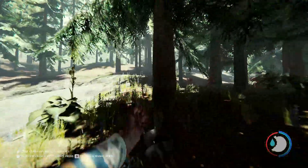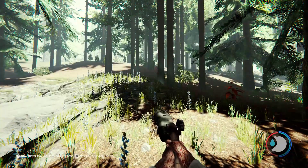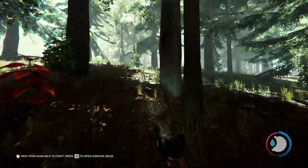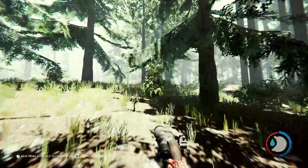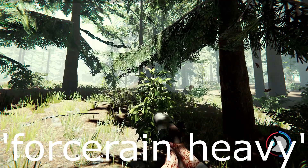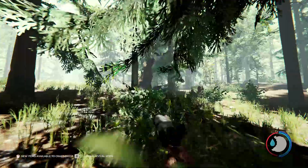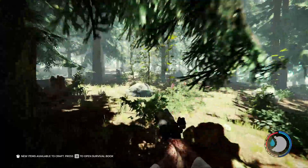Moving on, we have environmental commands. You can type 'forcerain heavy', and it will make really heavy rain. It won't happen immediately, it will take some time to load, but as you'll notice it will start raining.